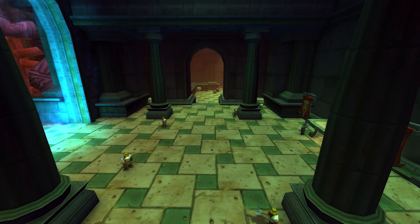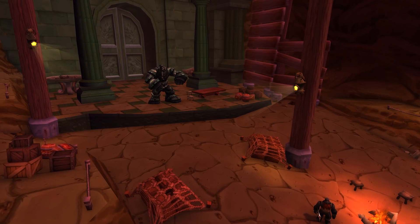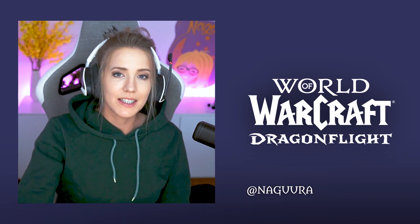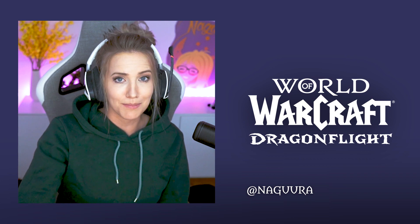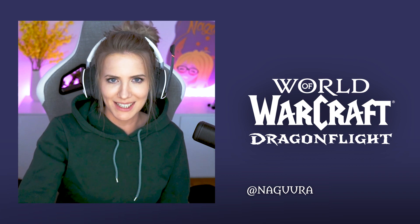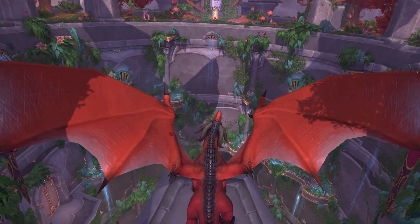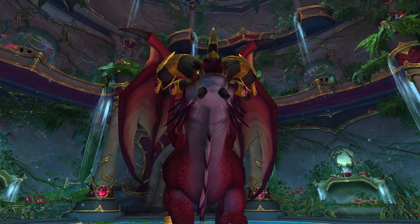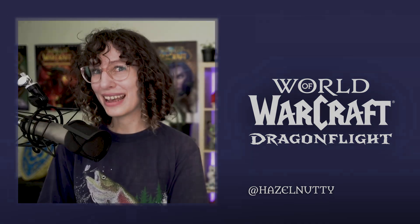Also coming soon, pre-expansion events will start with the max level revamp of the Uldaman dungeon and the arrival of Elemental Storms in select zones. The storms imbue local creatures with additional powers, making Primalist world bosses appear. Invading Elementals and Primalists must be defeated. The Dragonflight pre-expansion patch is coming soon, and then shortly after, you'll be able to create your own Dracthyr Evoker and fight back the invading storms. Keep an eye on WorldofWarcraft.com for more on this and other upcoming content. Thanks for watching, and we'll see you in Azeroth.